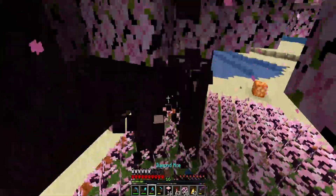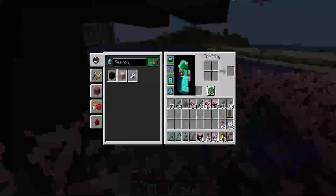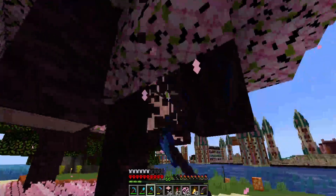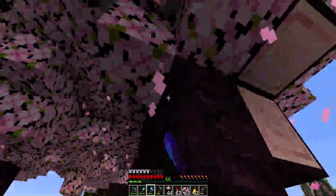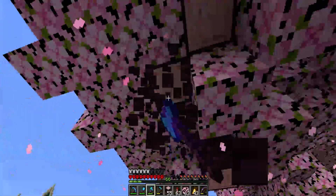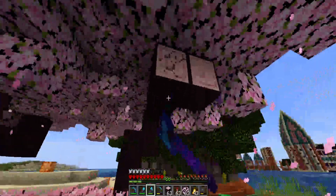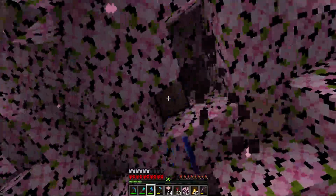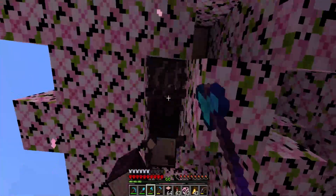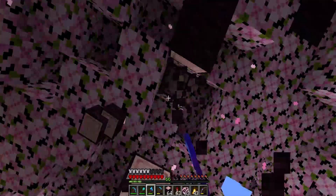These trees are gonna start sprouting all around us at light speed - as we chop more, more will grow, and that's just how it goes. They're gonna pop up all around us. We need about 14 more stacks of this wood and then we'll have a good starting point to build as many houses as we can. Hopefully it won't take too long if trees keep popping up at this rate, but it's all in that RNG.